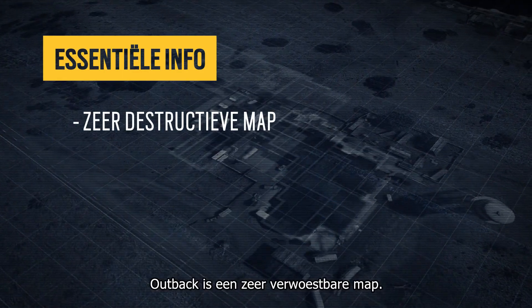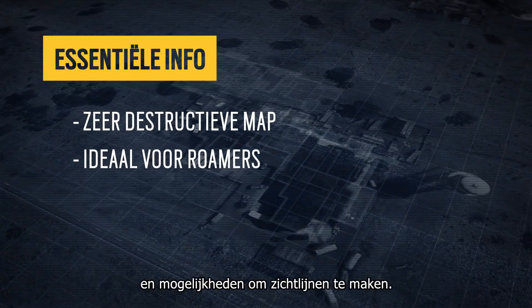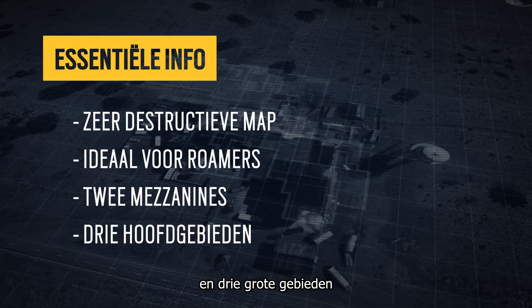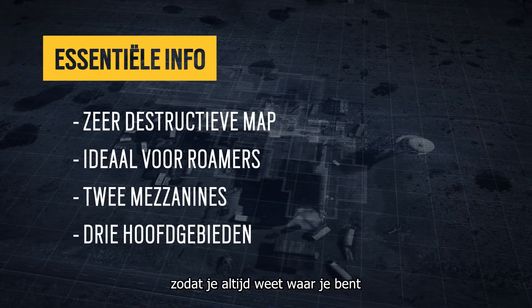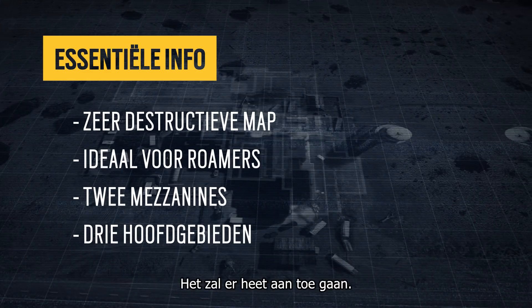To summarize: Outback is a highly destructible map. It's an ideal map for roamers, with its four staircases and many line-of-sight creation possibilities. It features two mezzanines, as well as three main areas which are color-coded to help you orient yourself while in battle. Get ready sunshine — this fight's gonna be a hot one.